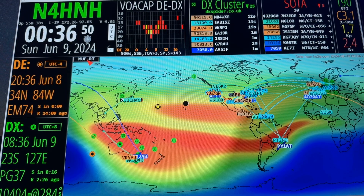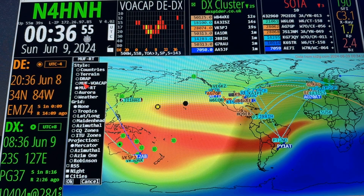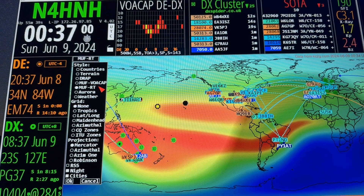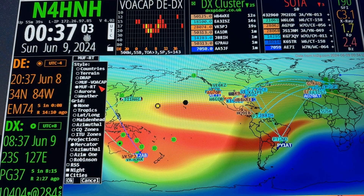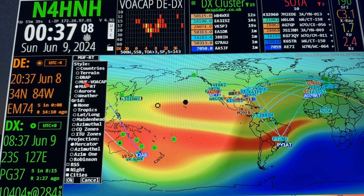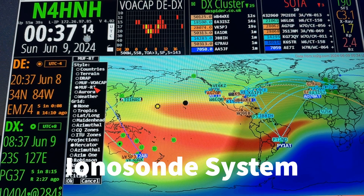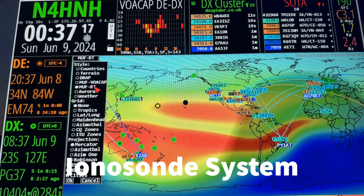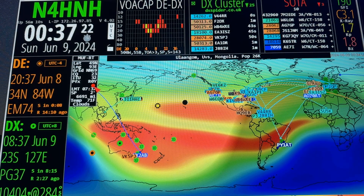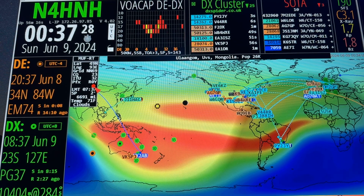Before version 4.02 we only had one MUF option — maximum usable frequency — now being labeled MUF VOACAP because the older version got its data from the Voice of America Coverage Analysis Program. This new one, MUF-RT, is getting its data from Ionosonde. I've got a complete article about it on my Patreon space. You can see these little green circles with numbers in them — those are the Ionosonde data centers where they're collecting data, including number 18 up there in Alaska.